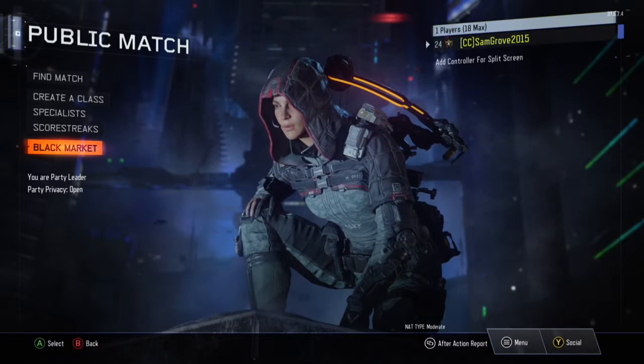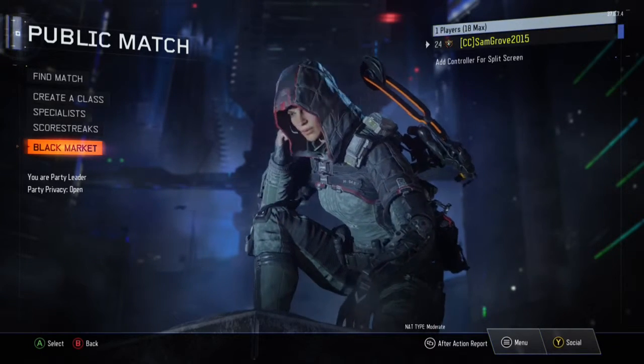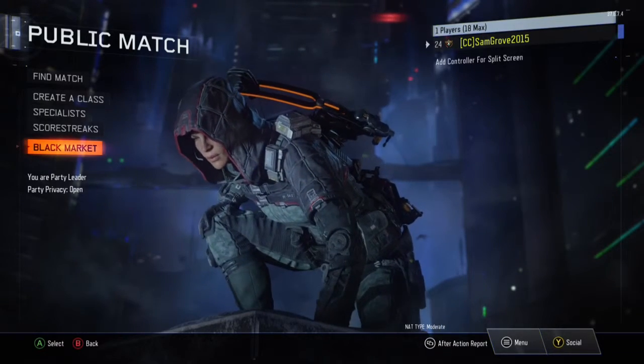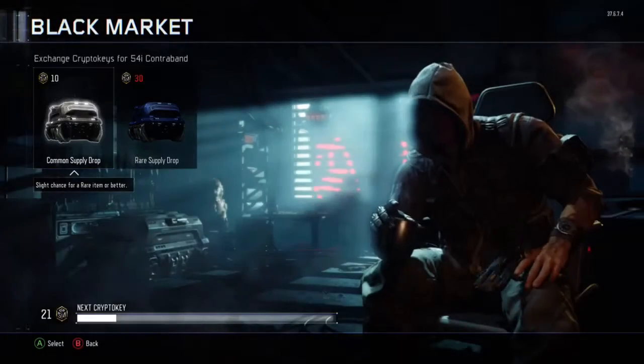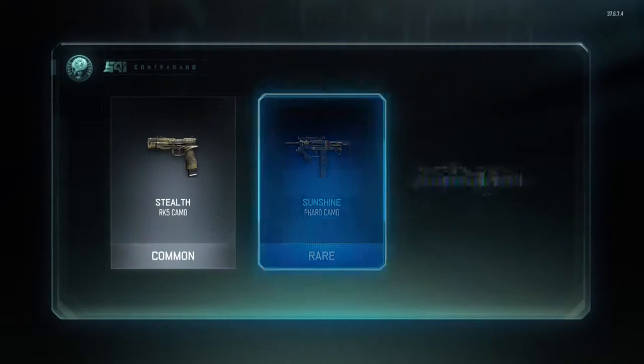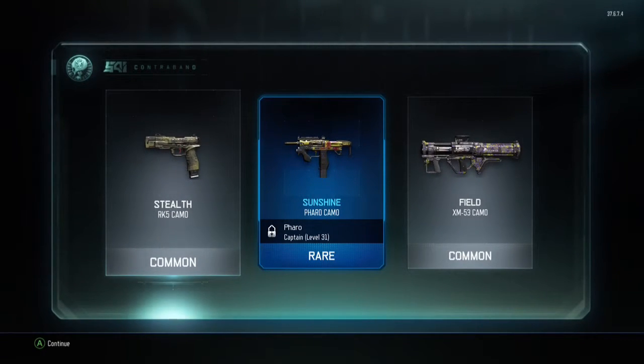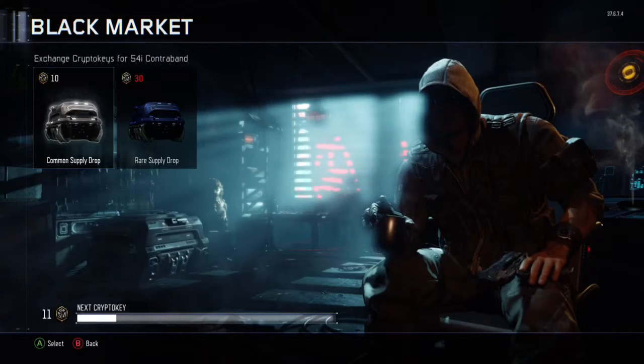So the next Supply Drop — I think we've got about 5 or 6 more. If you like this video, please drop a like and subscribe and I'll do some more Supply Drop openings. In this one we get a Stealth Camo, a Sunshine Camo, and a Field Camo — none of them are really that good.